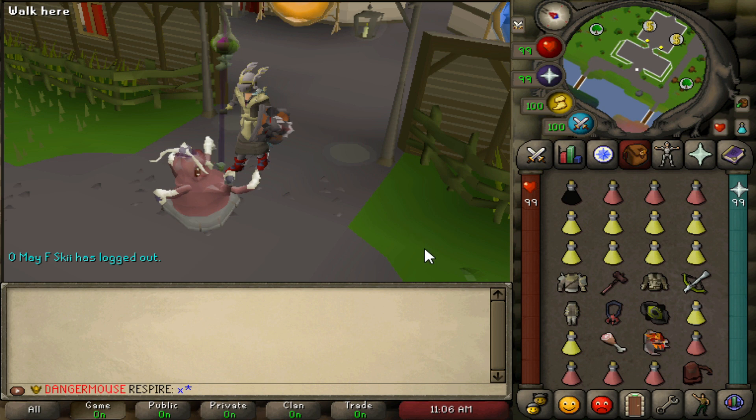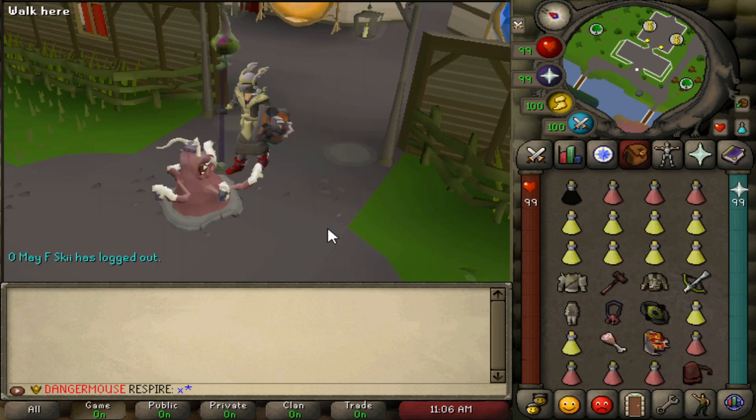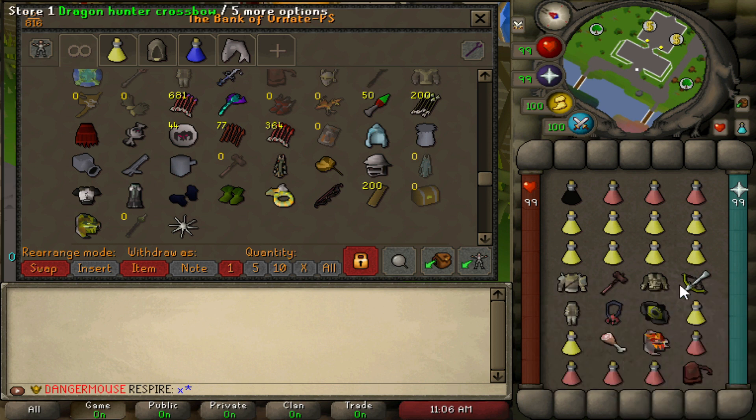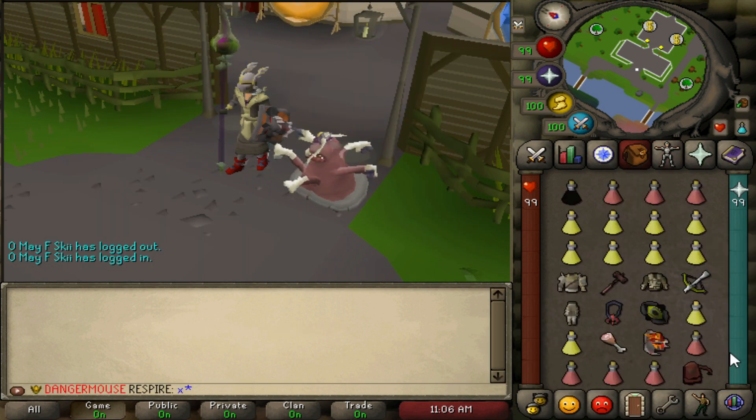For example, instead of Zuriels you can use Ahrims or even mystics — there's not too much mage required. For the Karils top, you don't need a dragon hunter crossbow or twisted buckler — you can use a DFS or no shield. Most of the time you're just praying. Instead of a dragon hunter crossbow you can use a dragon crossbow or even a rune crossbow with regular ruby bolts.